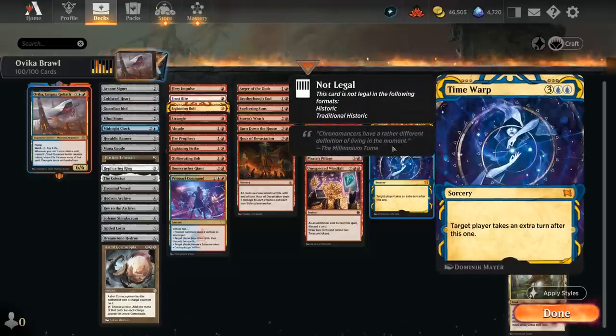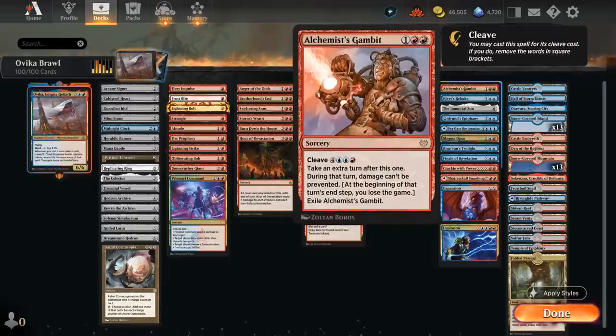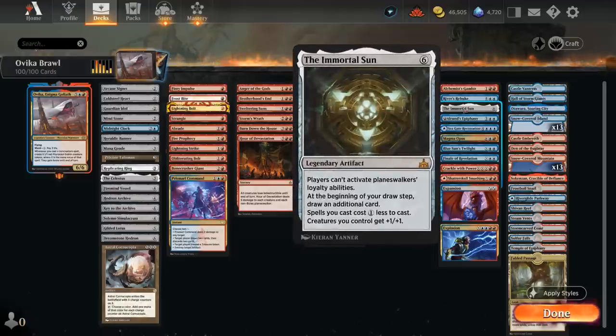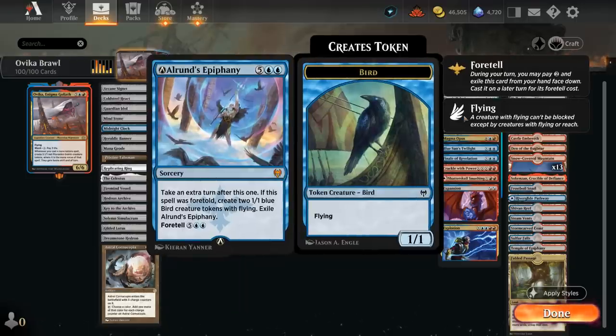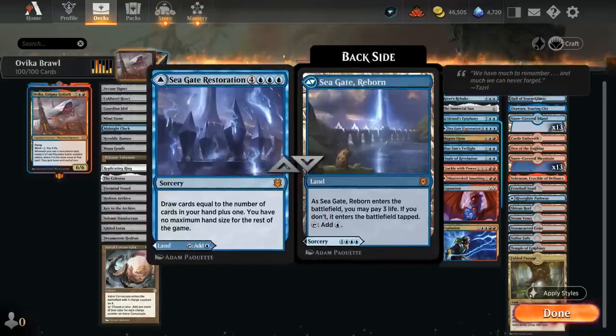Time Orb to take an extra turn is very powerful with our commander, as we get to make Goblin tokens that can attack over the course of 2 turns. In the expensive non-creature spells category we have Alchemist's Gambit, which we plan to cleave for 7 mana to take an extra turn. River's Rebuke is a one-sided bounce effect. Immortal Sun can pump up our Goblin tokens and give all our spells a 1-mana discount. Elrond's Epiphany needs to be foretold first but can always be cast as a 7-mana Time Walk. Seagate Restoration can be played as a land or a 7-mana draw spell.